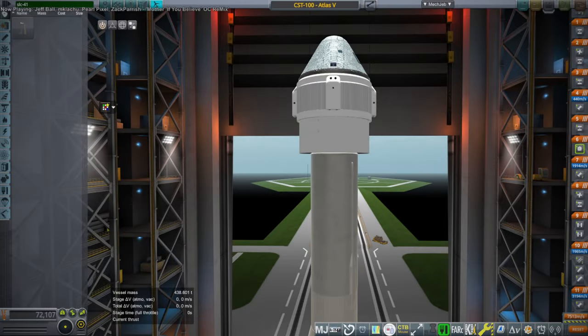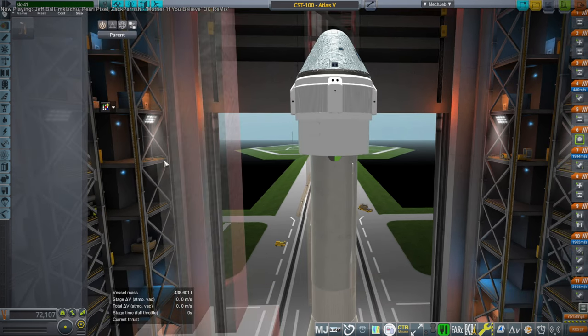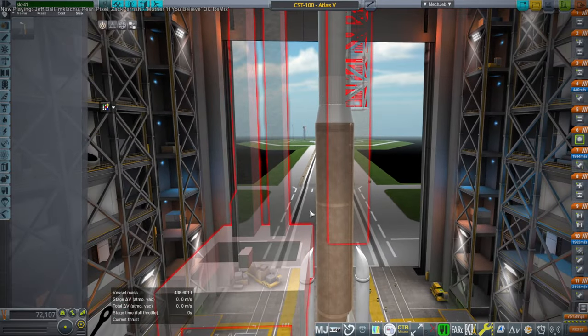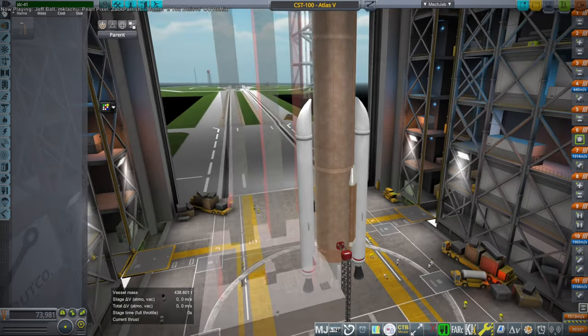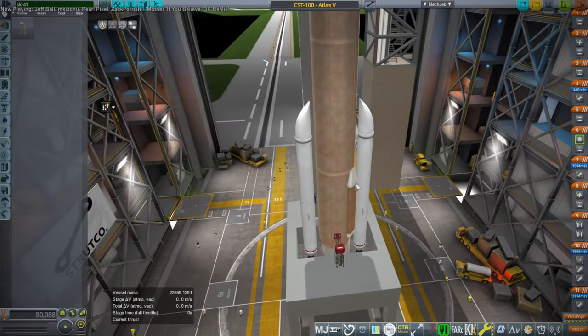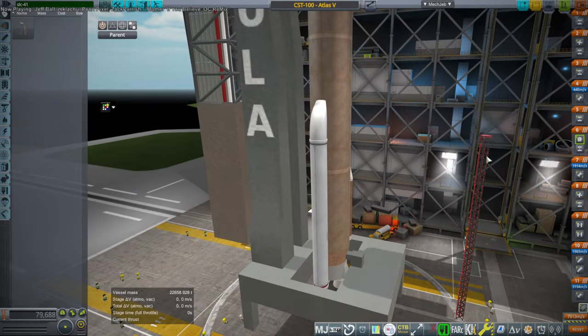Hello everyone, welcome back to Realism Overhaul Sandbox and Kerbal Space Program 1.12, where I bring you further items that may help you to recreate the CST-100 mission that is about to carry two astronauts into orbit. First of all is Pekka's SLC-41 pad improvement that I'm attaching to my rocket, previously introduced in the previous CST-100 video.